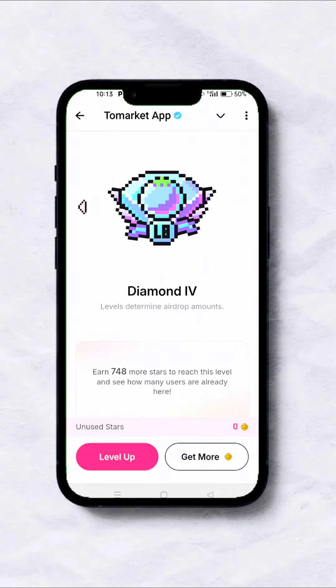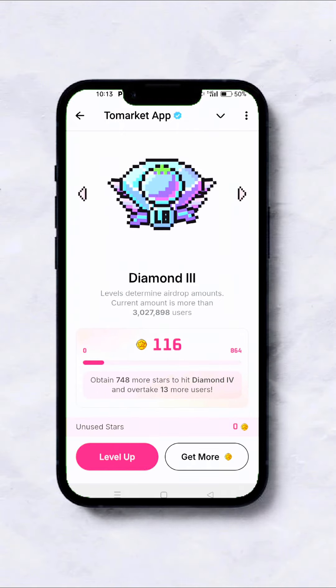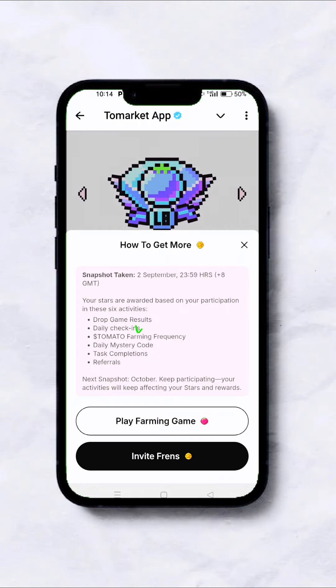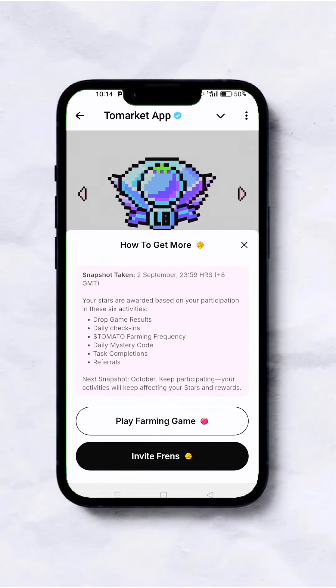As long as you're seeing this on your app, you are automatically eligible. I'm at Diamond tier and it says I need to obtain 748 more stars to hit Diamond 4, which would let me overtake 30 more users. Click 'Get More' — the snapshot was taken on September 2nd. Stars are awarded based on six activities: drop game results, daily check-ins, Tomato farming frequency, mystery code, task completion, and referrals.